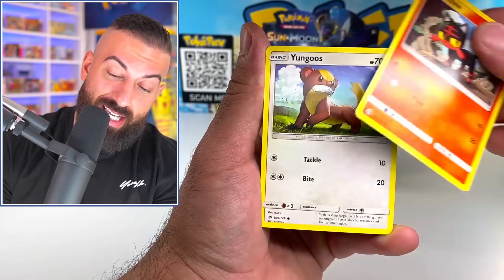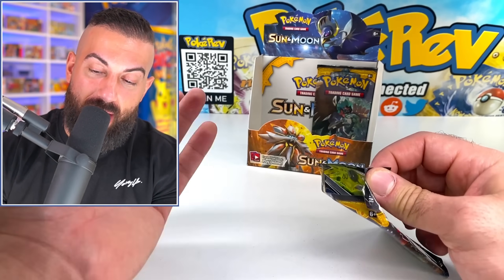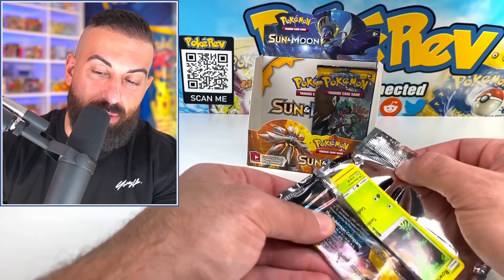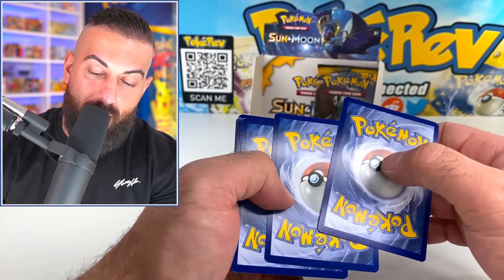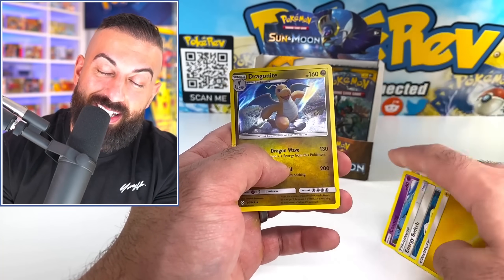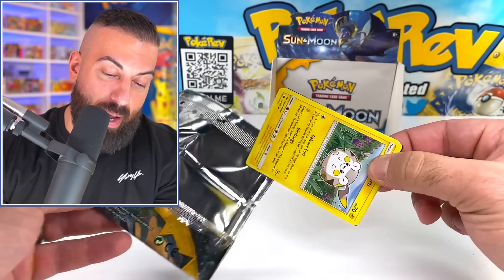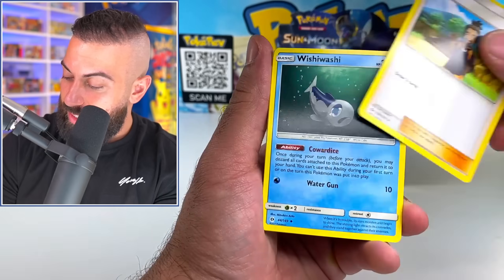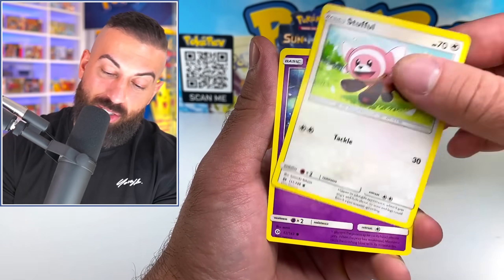Not including holos — one secret rare, one full art, and four GXs. That's crazy. And that's how it was back in the day; it would not go over well nowadays with Pokemon cards. Imagine spending $80 on this box when it was released — get home, open up the booster box, excited, and then you get six pulls. That's crazy. And only one of them is a full art, the others are just GXs. This is our last pack. Six pulls, $300! We probably got like $10 worth of cards pulled. That's crazy, man.